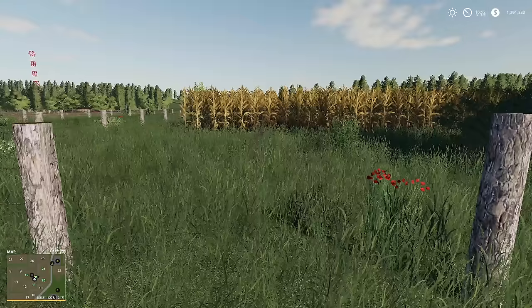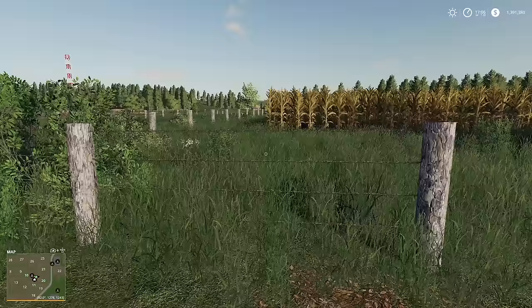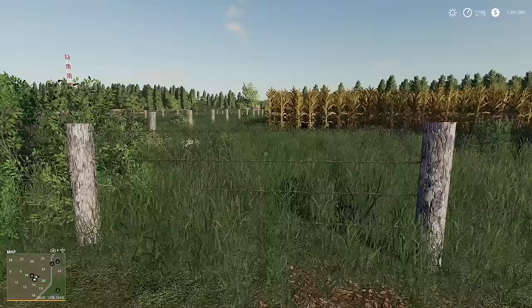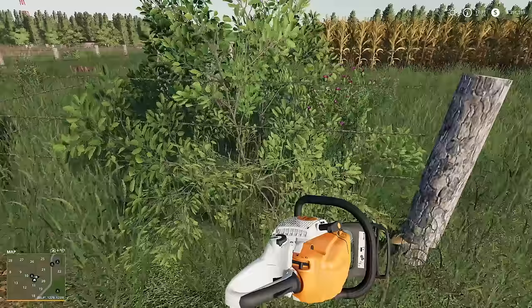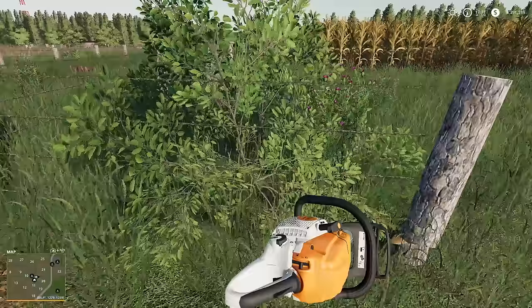give us an opening. So we've now created an opening to where we can get through, which is pretty darn cool. Let's say you don't want that there at all — well, that's pretty easy to do as well. Come down and just completely cut the stump. Now again, that's going to leave the fence post.